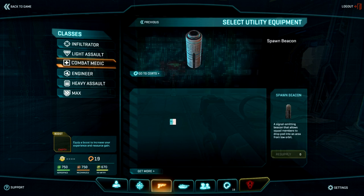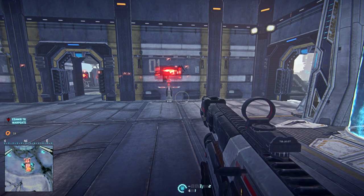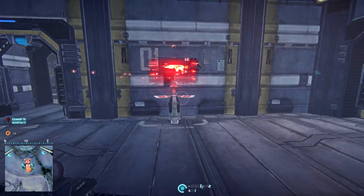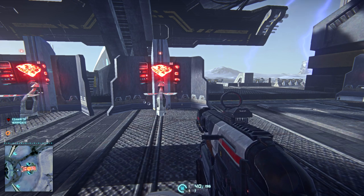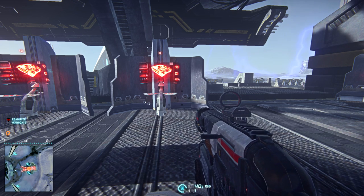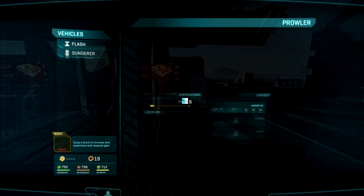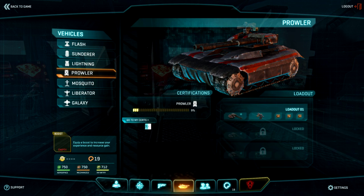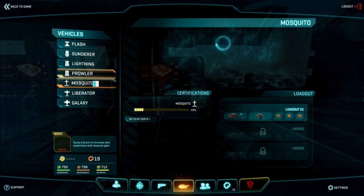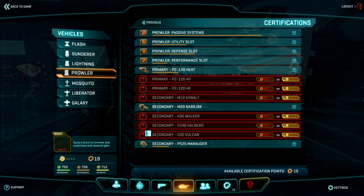Once you spawn back in, you will be equipped with anything you've chosen in that menu, or when you walk up to a terminal and hit Resupply. Spending cert points or station cash on vehicles is much the same way — you can do it from a terminal or hit Escape and hit the Vehicle tab at the very bottom. Select the vehicle you're interested in and hit Go to My Certs.